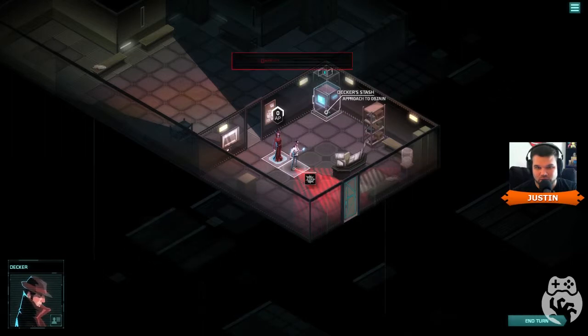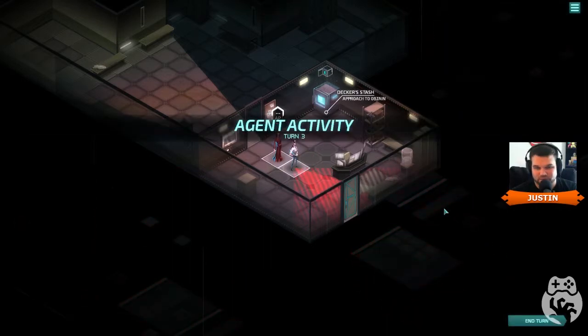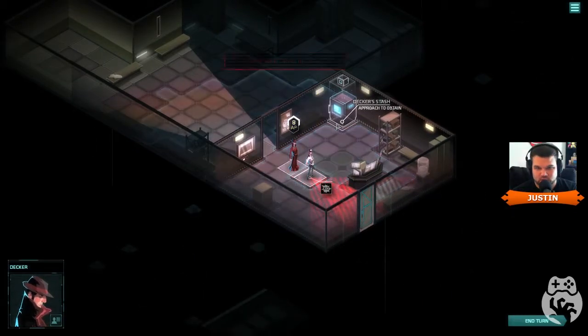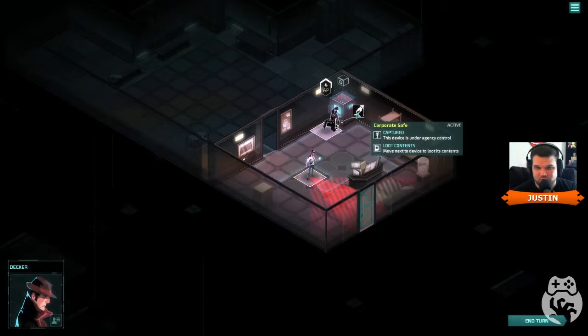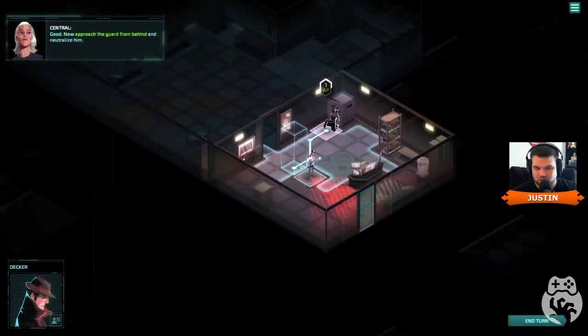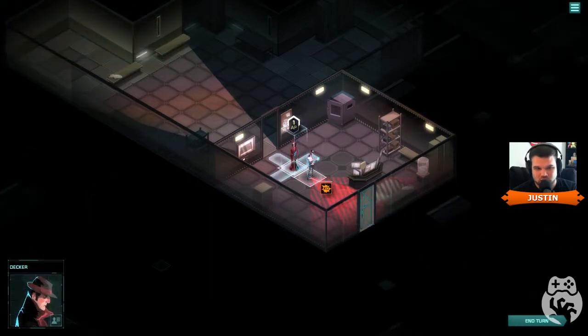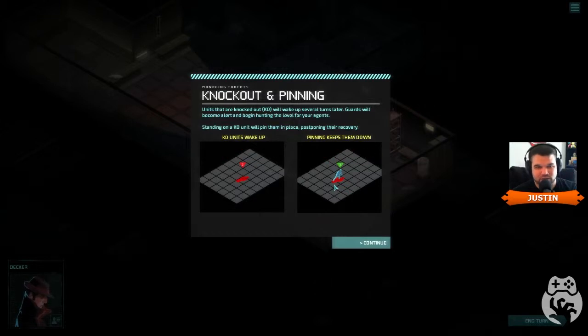I think I'm out of turns so I may have failed, but he's not paying attention. You have to go next to things and he's automatically taking cover. We got the neural disruptor — cool name. It replaces the person's thoughts with sparkly lights for a limited time. We've got abilities now. Approach the guard from behind and neutralize him. KO wasn't an option before. Things that are knocked out will wake up several turns later; guards will come alert and begin hunting for you. Standing on a KO unit will pin them in place, postponing their recovery.